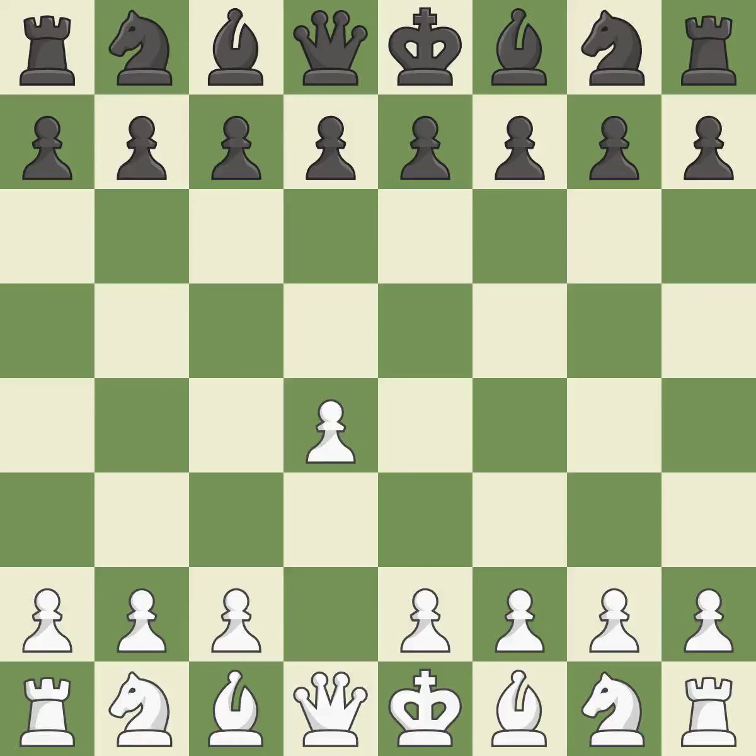Opening with the queen's pawn. The Indian game begins by controlling the important e4 square with the knight rather than a pawn. By taking control of the crucial d5 square and creating space on which the knight can move to c3 without obstructing the c-pawn, the move c4 helps to create a strong center.